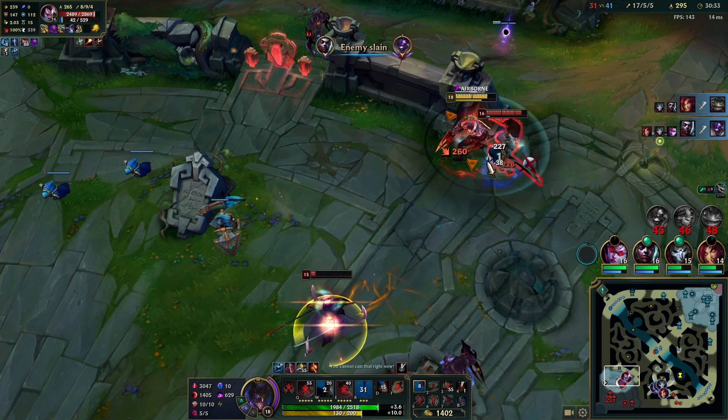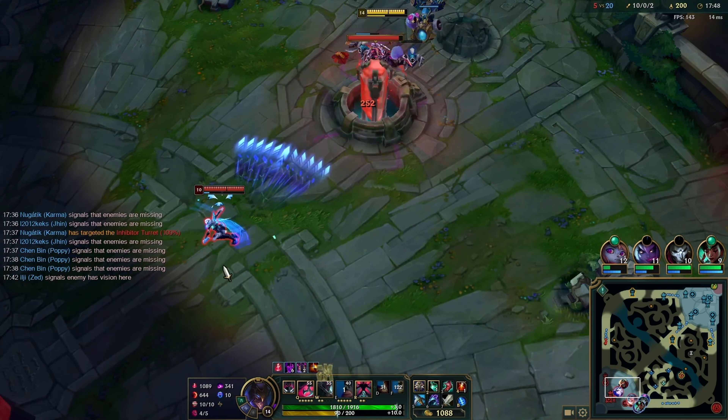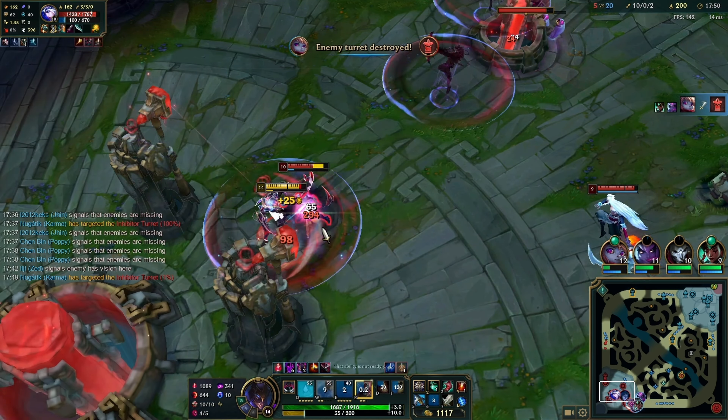But then Yasuo flashes on me, and I don't react with flash. But as he ults me, I want to flash over him, because I know he's going to Q straight onto me — so I do that, WW, ult, auto, E, Profane.